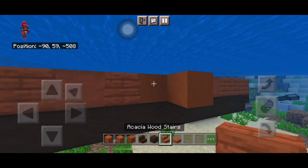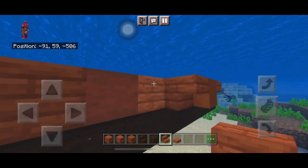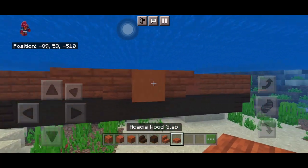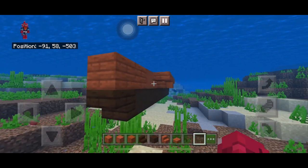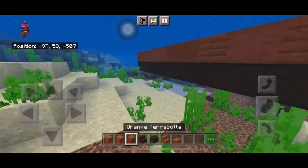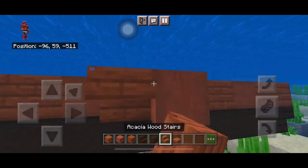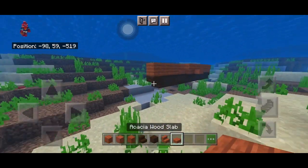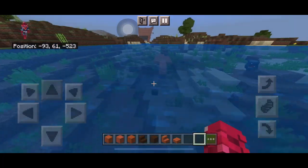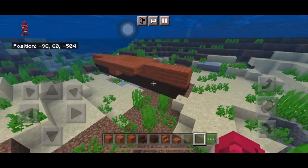Place two stairs at the side, and some slabs at the sides of those stairs to give it a smooth effect, just like this. Repeat it on the other side of the build. From the top it looks a bit strange, but it will look good soon.